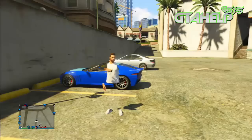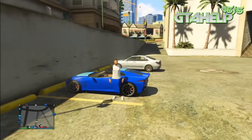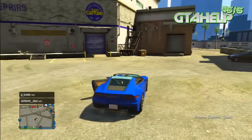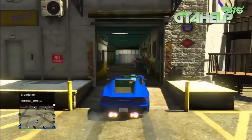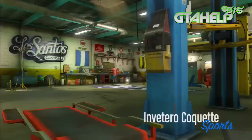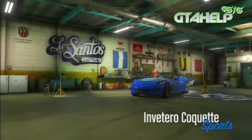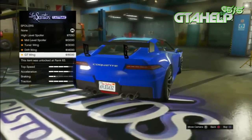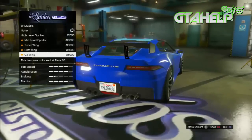Make sure you have zero bucks in your cash, then go ahead and get inside the vehicle that you brought over to Los Santos Customs. Once you are inside, drive into the Los Santos Customs. Once you're in Los Santos Customs, you want to find an upgrade that you can't afford — for example, with zero bucks, a good upgrade would be a spoiler at about sixteen thousand. Hover over the upgrade you can't afford.